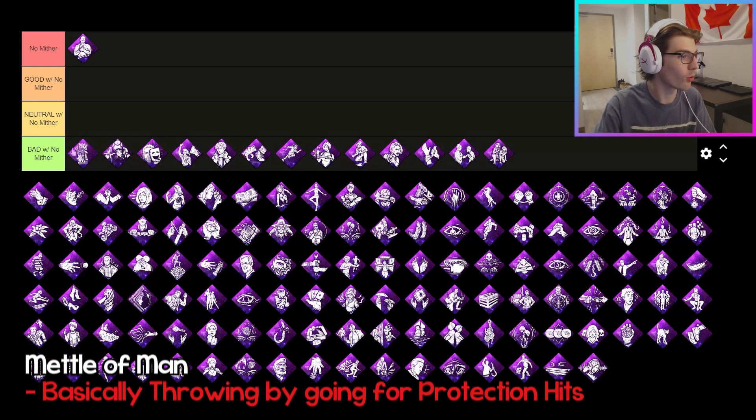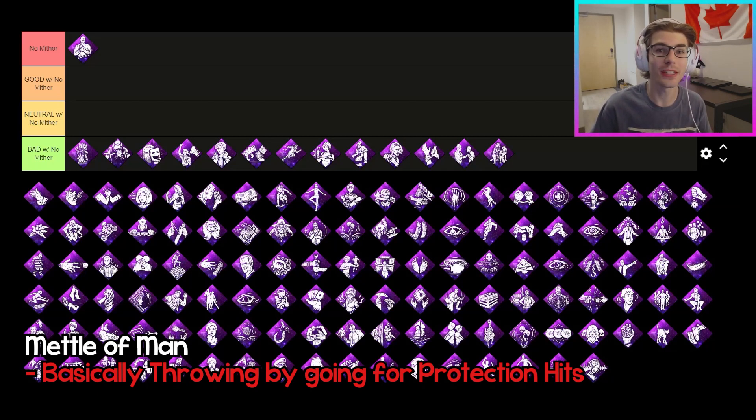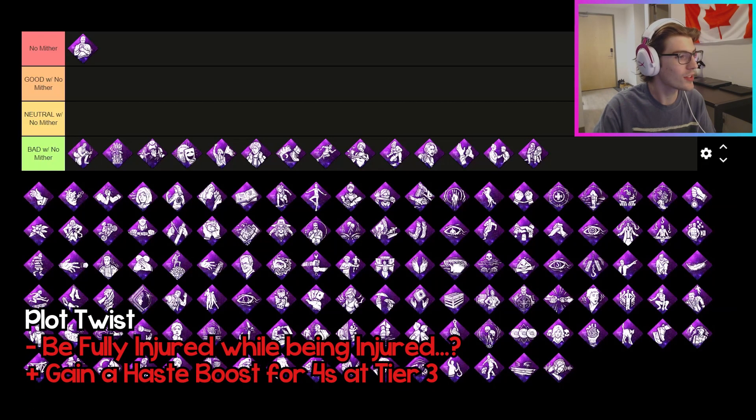The next perk on this tier is Metal of Man. Getting three protection hits while you're in the injured state is just going to mean you're going to go into the dying state, so you're basically throwing if you're going for protection hits. But you still technically can get three protection hits in the trial to then get that fourth endurance hit. So although it is super unlikely, you technically still get some value out of this perk. The next perk is Plot Twist. This perk works really bad with No Mither because once you go into the dying state and fully recover yourself, you'll still be in an injured state — so it does nothing — but you do get a haste boost for a few seconds when you recover. And if the killer runs Corrupt, you can immediately put yourself into the dying state at the start of the trial to get rid of Corrupt.